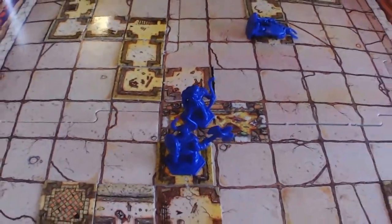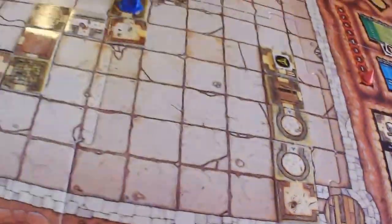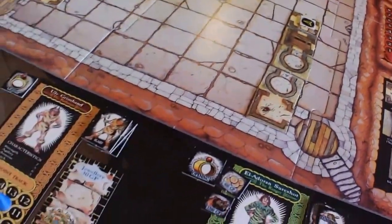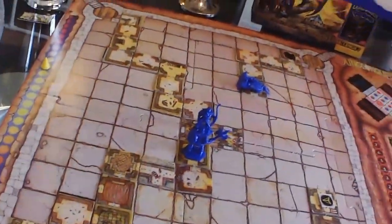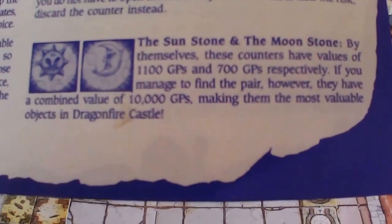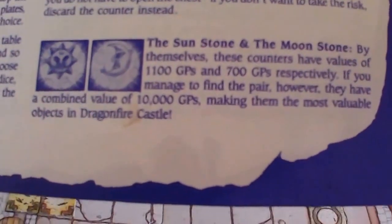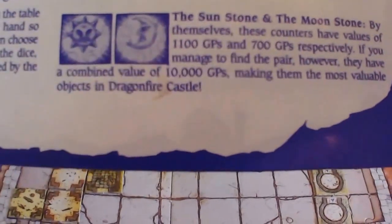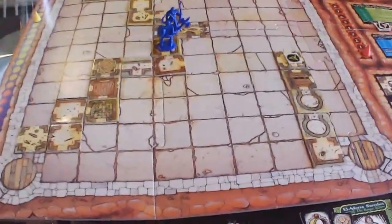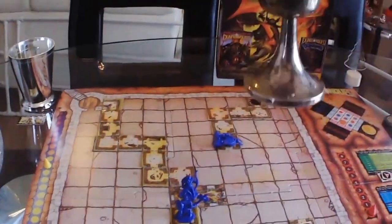Now, the big one — Eldoran Shoreshot. He is in the dragon's chamber. We have 3,600 gold so far, that's pretty good. Something added in the catacombs expansion: the sunstone and the moonstone. By themselves, these counters have values of 1,100 gold pieces and 700. If you manage to find the pair, however, they have a combined value of 10,000 gold pieces, making them the most valuable objects in Dragonfire Castle. I always try to go for these. I've gotten one before but never both.